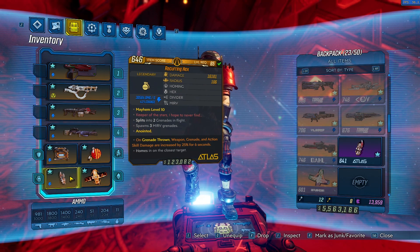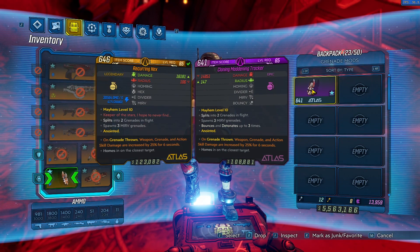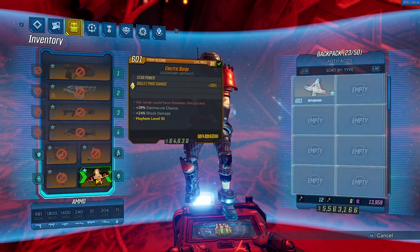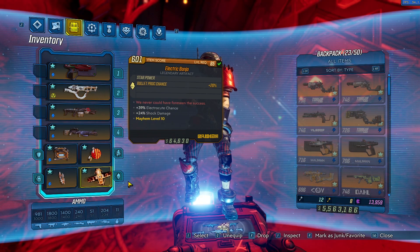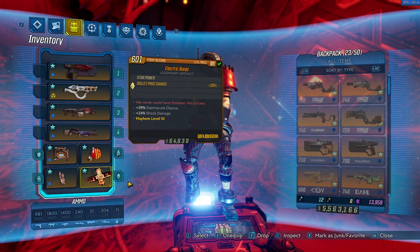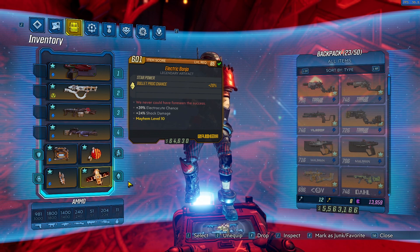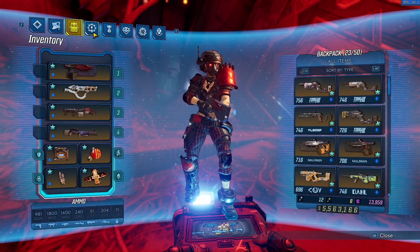Our grenade is the Recurring Hex, or really any other shock grenade you want. I also have a Cloning Maddening Tracker on this file for survivability if you feel like you need it. Our artifact can depend on what you want to do, but there's an Electric Banjo and a Pearl of Ineffable Knowledge on this file — I prefer the Electric Banjo. It has electrocute chance, shock damage, and a chance to chain electricity between enemies on a 20% chance.